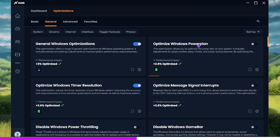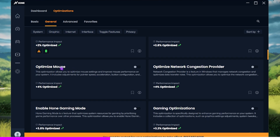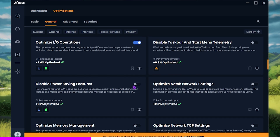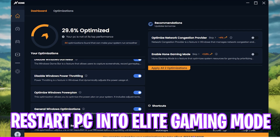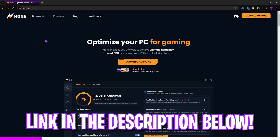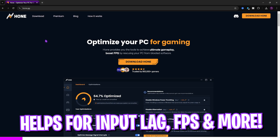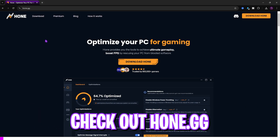In Hone.gg, turn on: Optimize Windows Timer Resolution, General Windows Optimizations, Windows Power Plan, Disable Power Throttling, Disable Game Bar, Disable Hibernation, Dedicated Optimize Mouse, Optimize I/O Operations, and Disable Power Saving Features. Once you've applied all these settings, click 'Restart Now' to boot your PC into elite gaming mode. The link to Hone.gg is in the description below.